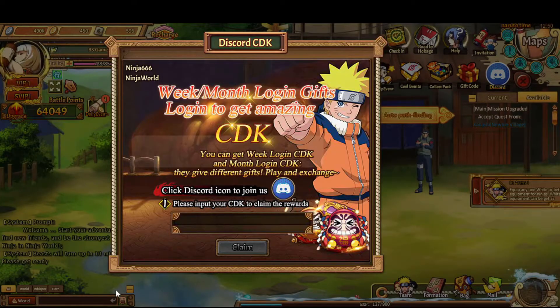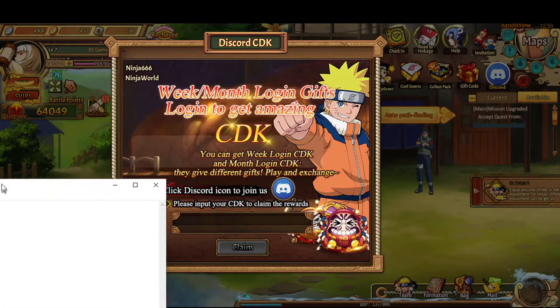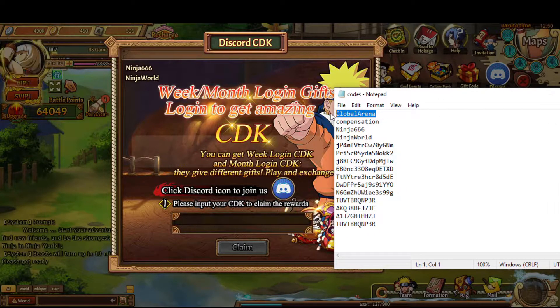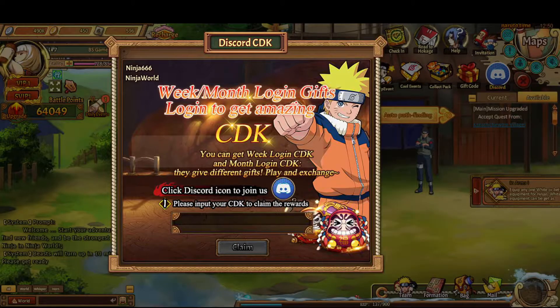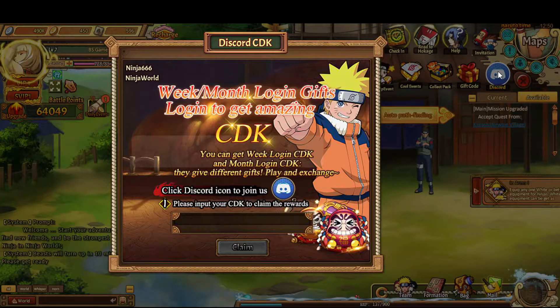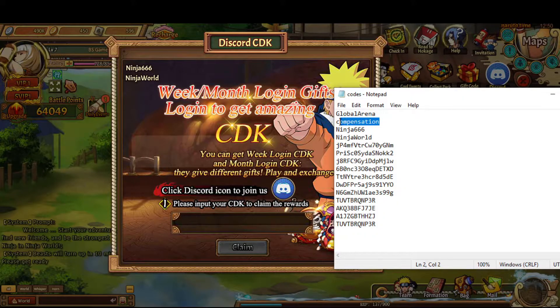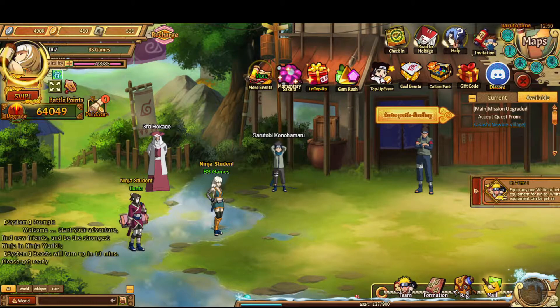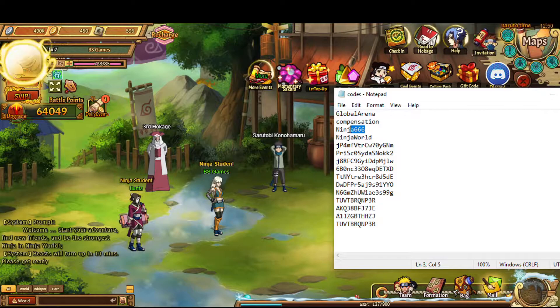Now this Discord button — there's a whole bunch of codes. You can see things like Ninja 666 and Ninja World there. These are all the codes I could find, so I'm just copying and pasting each of them one by one to get a ton of really awesome rewards. Just keep on pasting your codes in, and I'll do the rest off camera.